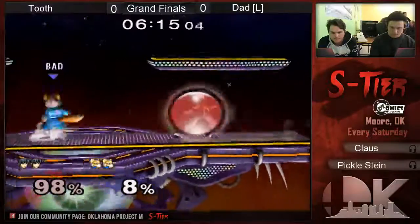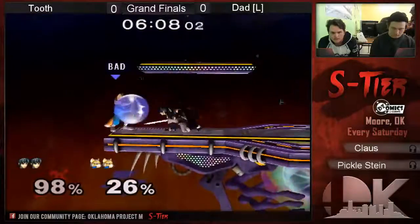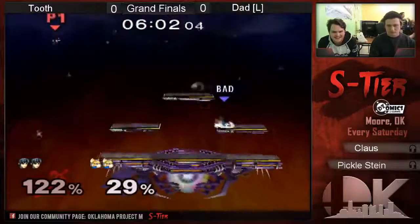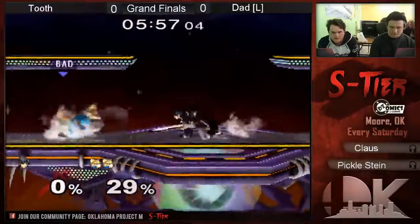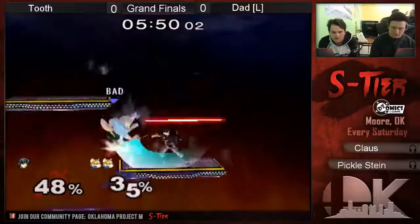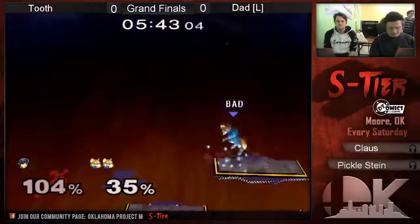He dropped the shining. He's been shining kind of early — a bit too far away from him. Dash tech up here, that's gonna do it. Good awareness. I think everyone's dash attacks just don't even kill anything; they send you straight up or some weird angle. In general they're all pretty good combo moves. That would've been nice. He reads the get-up attack and that's gonna do it for sure.